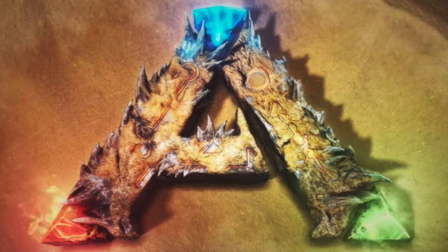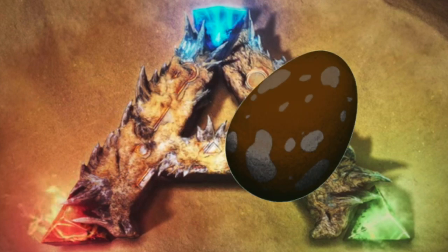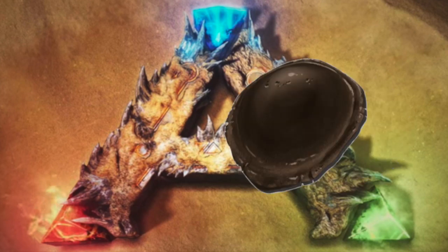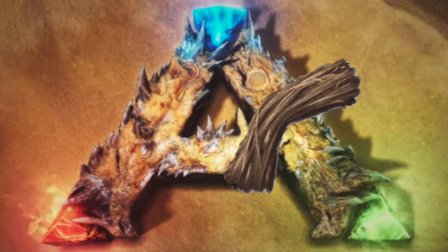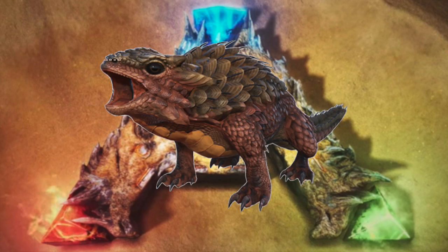And in Scorched Earth, we have the Morellatops Kibble. Morellatops Kibble takes one Camelsaurus Egg, one Savoroot, fifty Chitin, two Mejoberries, and three Fiber. Morellatops Kibble can be used to tame the Thorny Dragon.